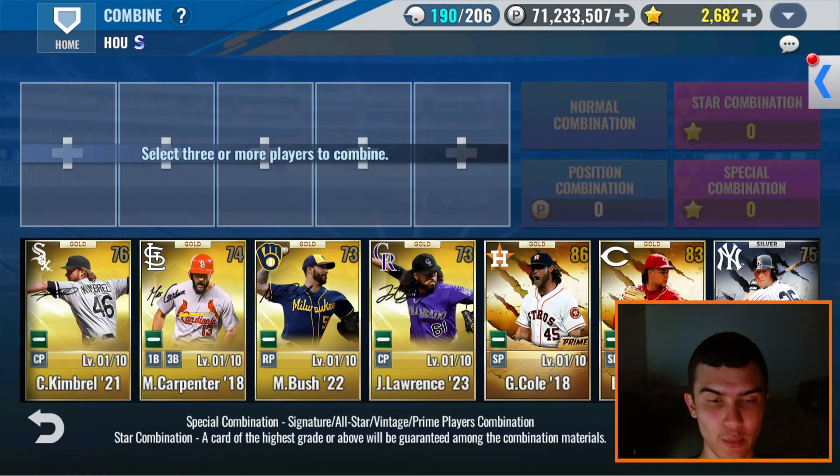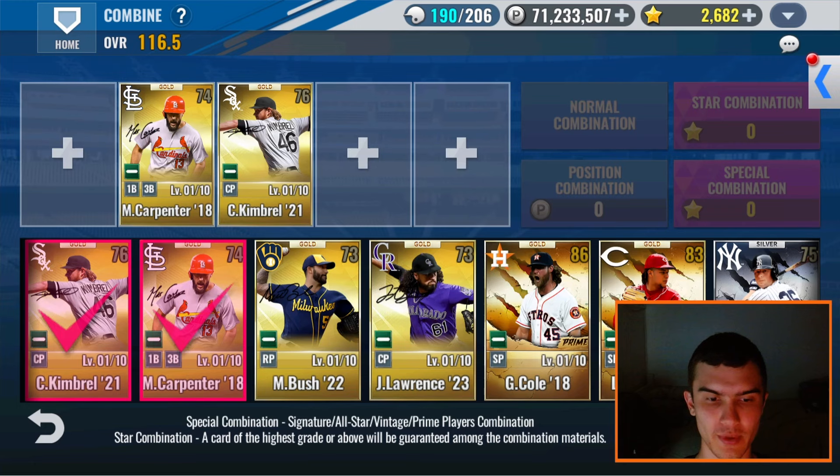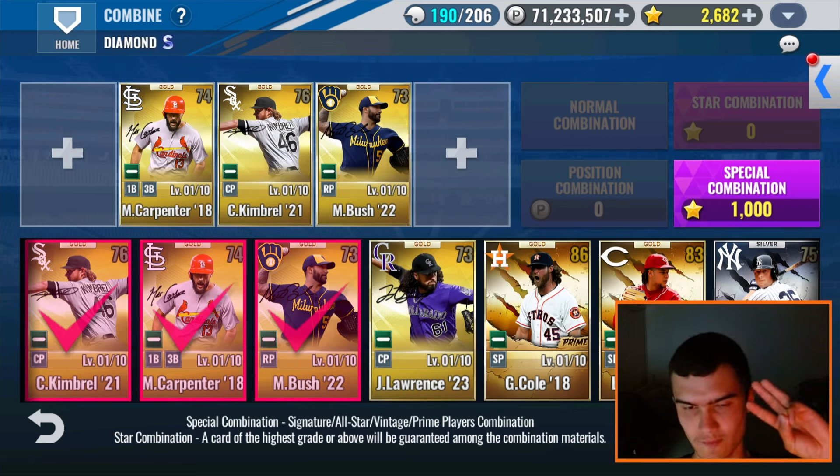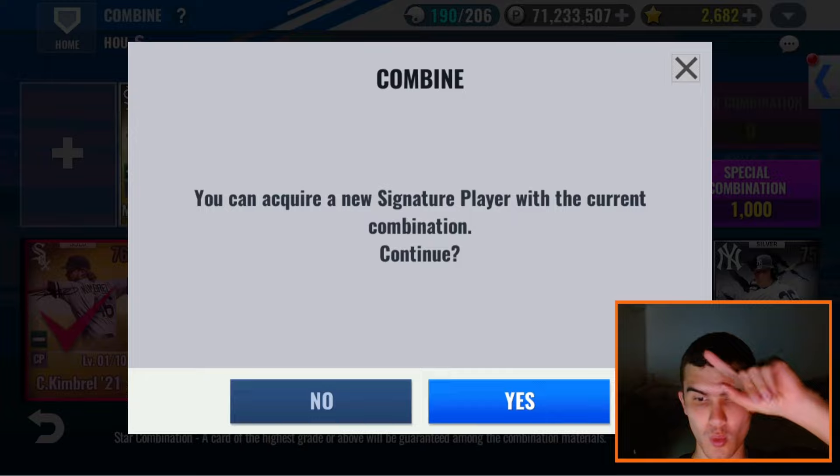All right, here we are with our sigs and we only have enough for one combo. So let's do this right here. Kimbrel, Carpenter, Bush. We'll save the Lawrence three golds. Can we get an astro? Three, two, one. Oh what? No!